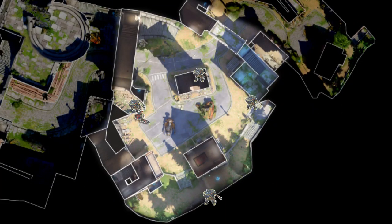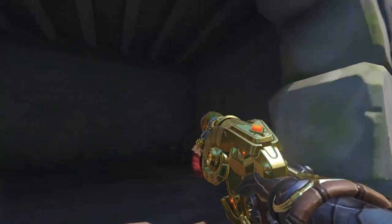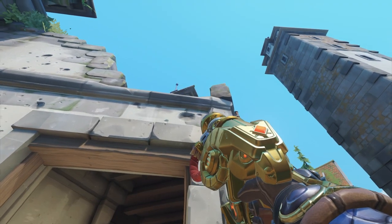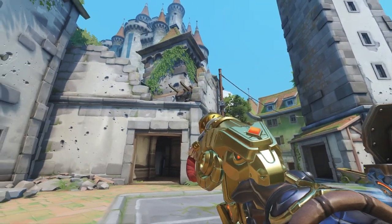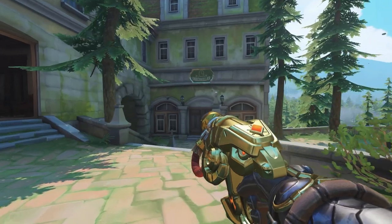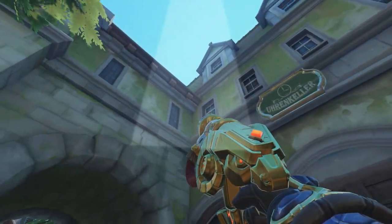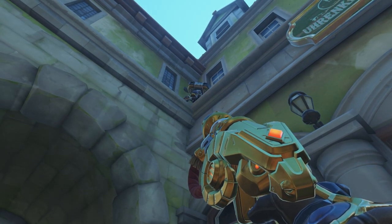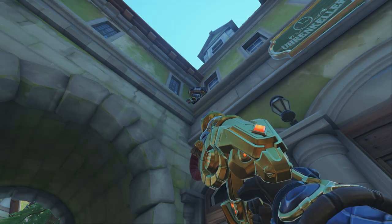The next four turrets are aimed at protecting point when your team is pushed back. When the brawl happens on site, a well-placed turret can make a big difference. One I would highly recommend you learn is this godly spot in this corner. With a little hop, you can lodge it between the two small floors on this roof.